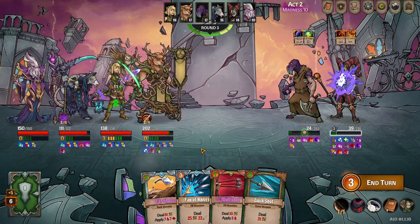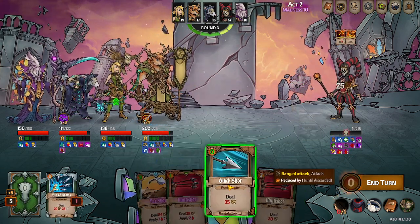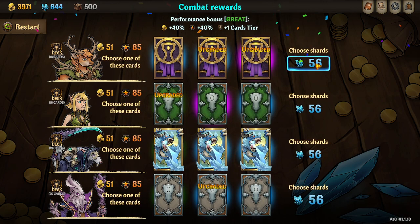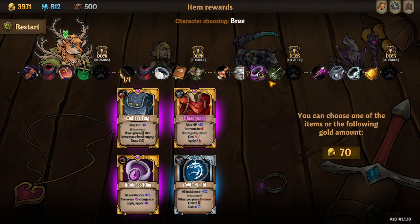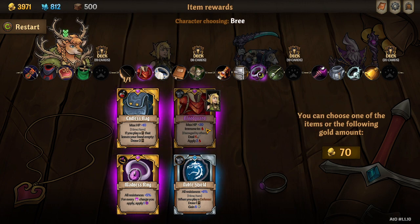All right, falcon shot into fan, and I guess I'll let recap everybody else off — never mind, she's porcupining. Rage. The tome of intellect is all right but not worth taking. Bloodguard — I'm actually gonna take that on Sylvie because that does slashing damage so her sharpness will affect that.